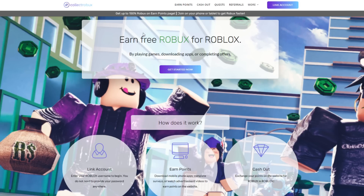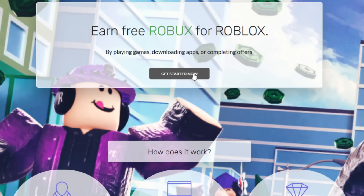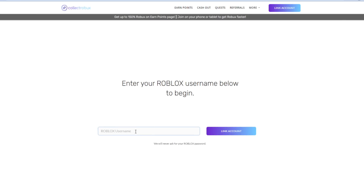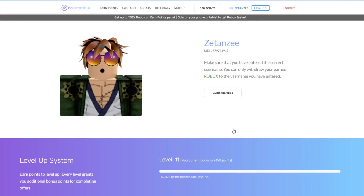All you guys got to do for this method to work is just link your Roblox username. Press get started or link account, then type in your Roblox username — my username is zettinz — and press link account. As you can see, no passwords are required.